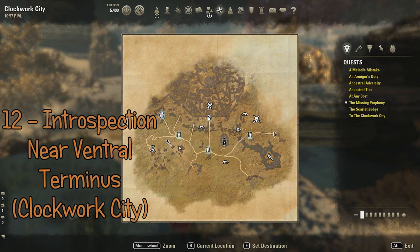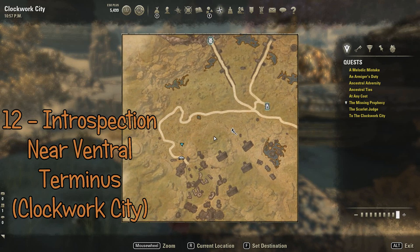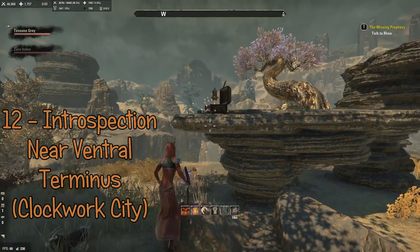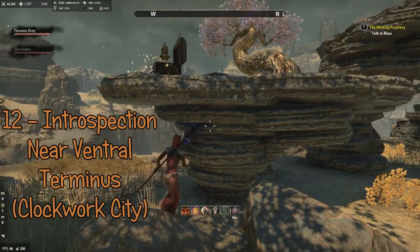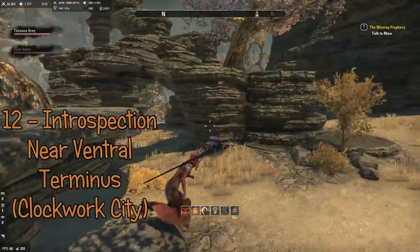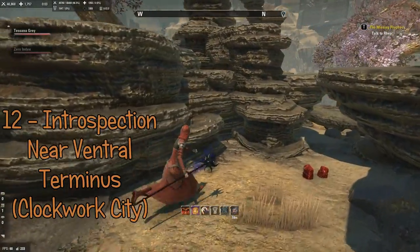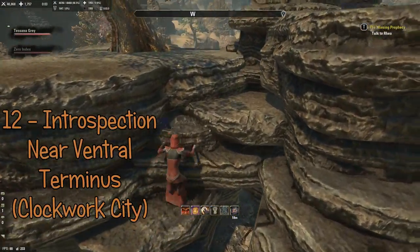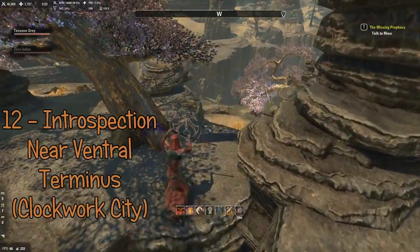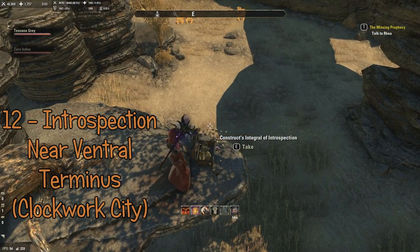The twelfth piece is the integral of Introspection, and you can see I'm pointing out where it is right now. It's near the Ventral Terminus, also in Clockwork City. To get to this one, you also have to do a series of jumping — sort of a jumping puzzle, but not really. They can be a little bit annoying to get to if you're not very good at that sort of thing. It's the integral of Introspection.